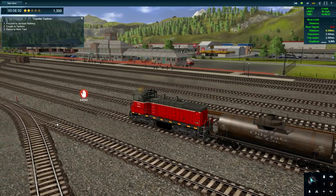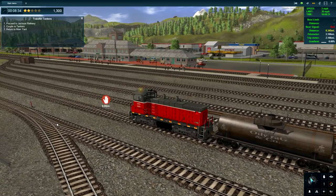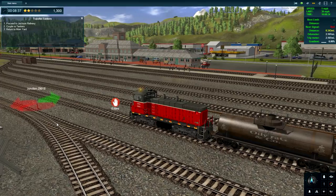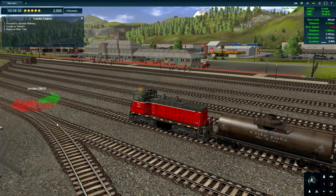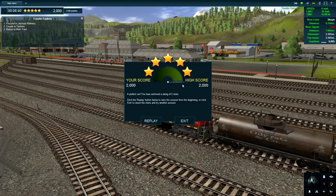Okay, that was pretty straightforward. I'll just stop here - it's close enough. And that's all three tasks - 2000 points overall. Let's see the score - yay! That's a funky display, I like it but it needs work. A perfect run - you have achieved a rating of five stars!